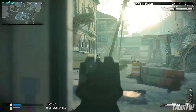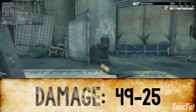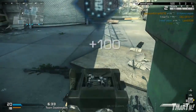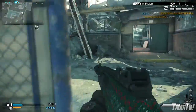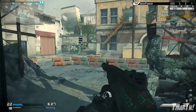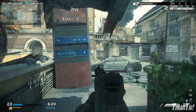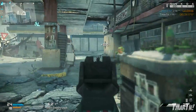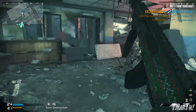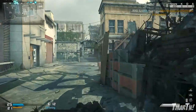Next up, damage. This thing does 49 damage up close and 25 damage at a distance. It only takes 100 damage to kill somebody, so this is a very high damage assault rifle. The average for the assault rifle class is 43 up close and 22 at a distance, so this is definitely above average. The only weapon that does more damage is the MSBS at 55 per bullet, and the Remington R5 is tied with it at 49 per bullet up close.